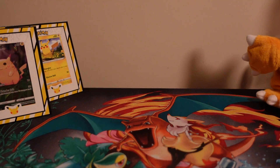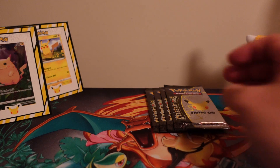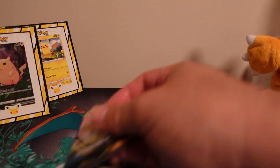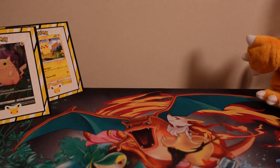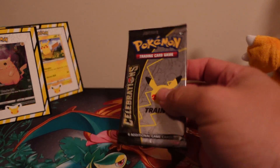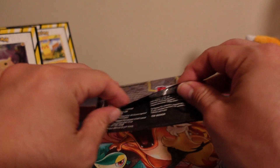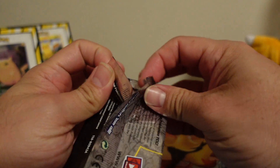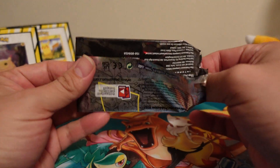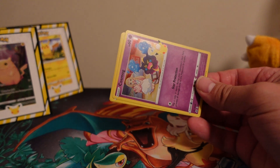Hey guys, thanks for tuning in. Today I broke down an elite trainer box for opening — I got some Celebrations packs and some Darkness Ablaze. I think you can figure out what I'm trying to pull. Let's see if we can pull our first Charizard out of the Celebrations or Darkness Ablaze set. Hope you guys are having an amazing week — I know I am.